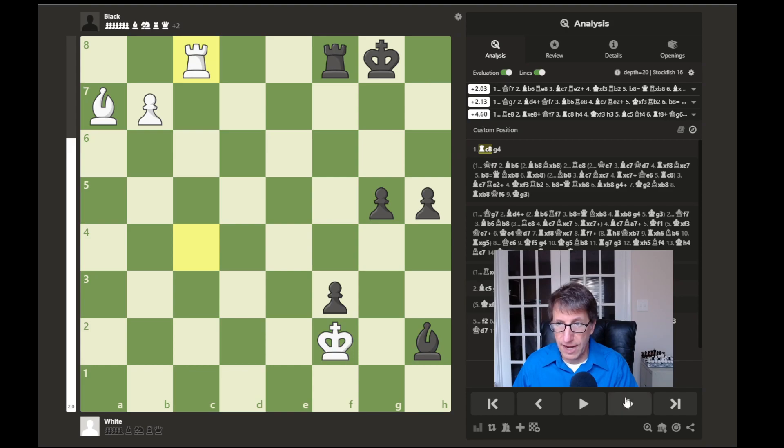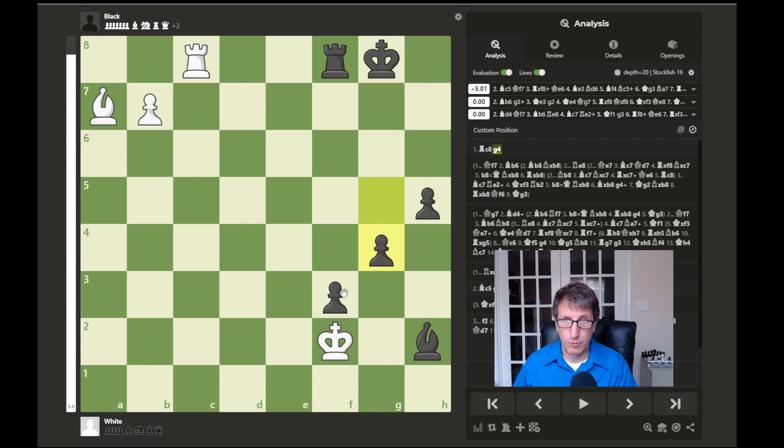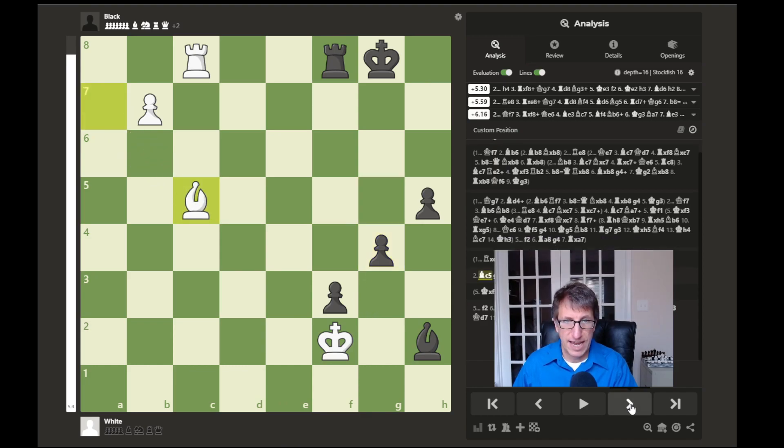The game continued with g4 to protect the pawn. That move is not good for black. First I'll show how the game turned out: g4 was played, then bishop to c5 attacking the rook. This tactic is very interesting.